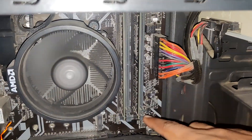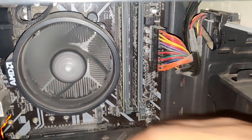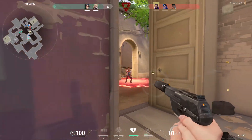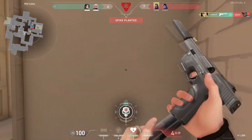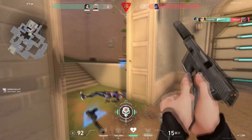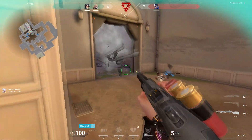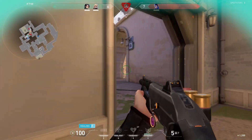Take this one and put it to the next slot, and this one put it to the other next slot. Guys, that is the fix for this problem. People will tell you on YouTube to do so many things — program this and that — don't do that. Just switch your RAM to the other slots and this should fix your problem.